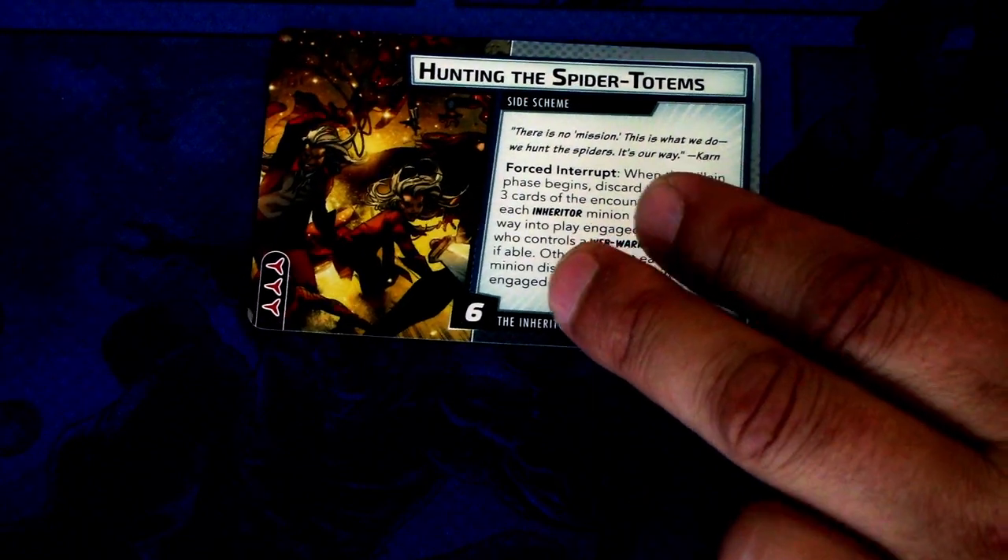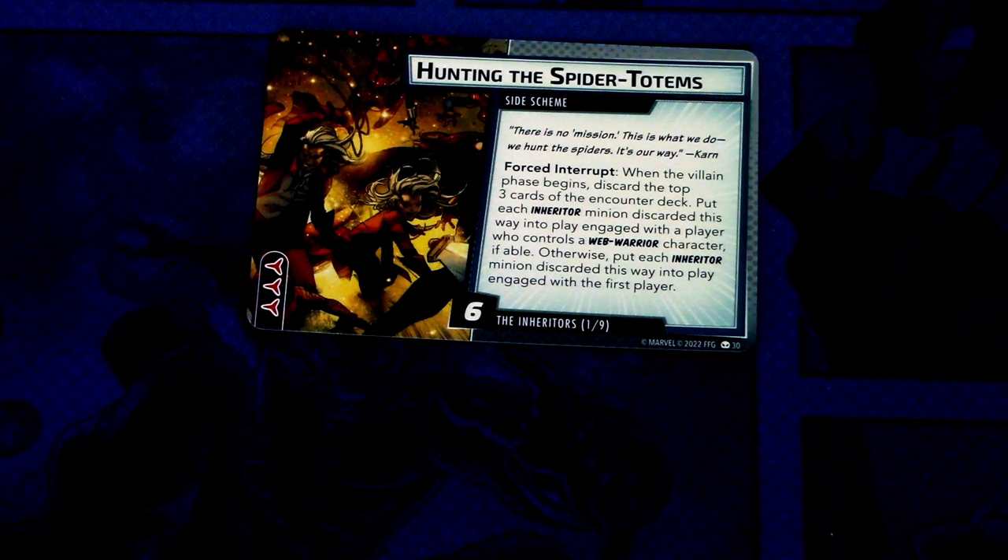That was basically all the cards in the Spider-Ham pre-built deck and the extra player cards. We also have a modular encounter set to include in our games: it is the Inheritors modular set. The side scheme is Hunting the Spider Totems. Interrupt: when the villain phase begins, discard the top three cards from the encounter deck. Put each Inheritor minion discarded this way into play engaged with the player who controls a Web Warrior character if able; otherwise, put them into play engaged with the first player. This scheme has six threat when it comes into play and three boost icons. The rest of this set is only minions, so let's look at those — they seem like quite nasty ones.